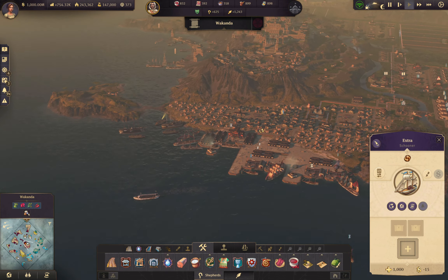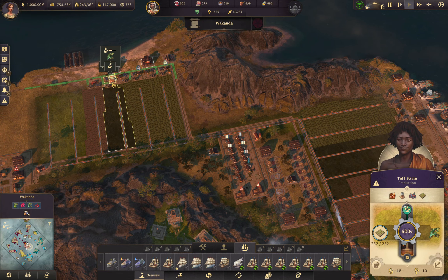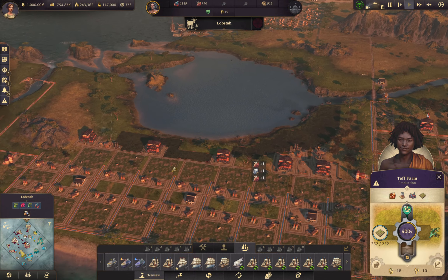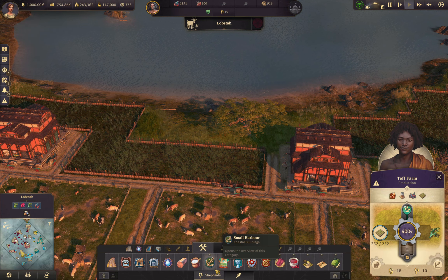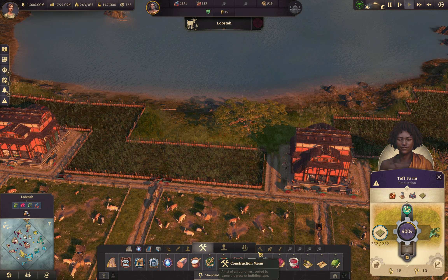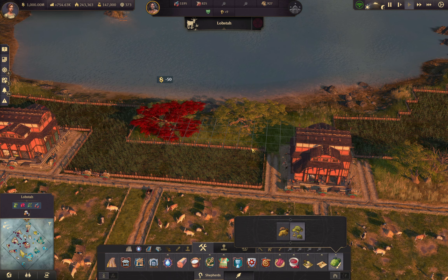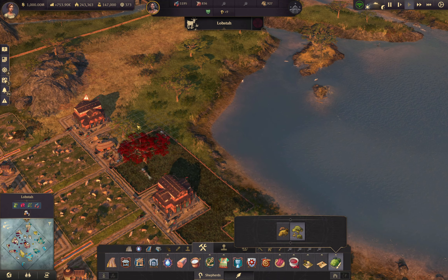Wakanda is where our main farming regions are — this is a teff farm, the dark one. We have room for more. Lobster has their own on the water. Okay, this looks so bad right here — so bad. I keep looking in the wrong place — it's right here in Imbesa for some reason. Let's fill this in, looks a little better. Fill this in too.